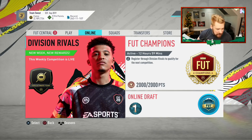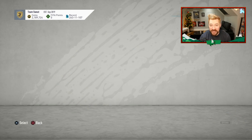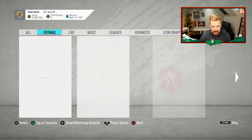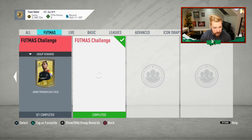What's up guys, Nepenthes here and welcome back to another FIFA 20 video. It is 6pm and that means the new FUTMAS content is out. I'm excited to see what EA have done. They've given Fekir and Douglas Costa some FUTMAS cards.